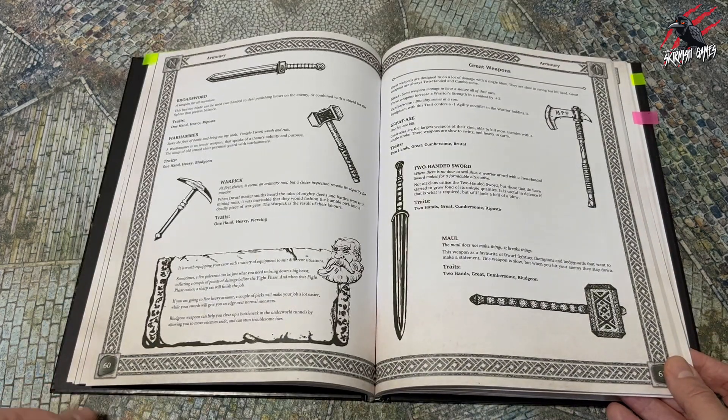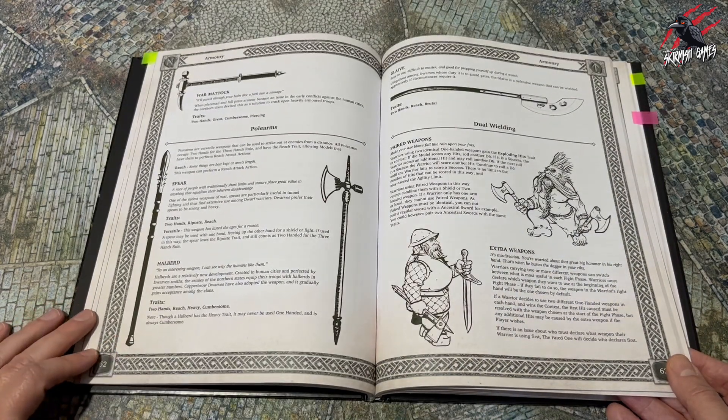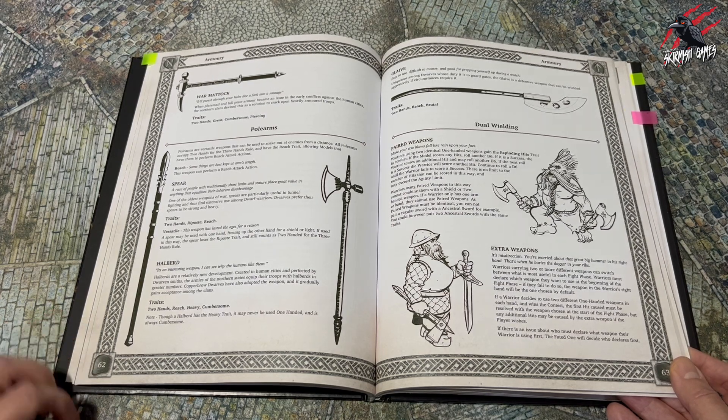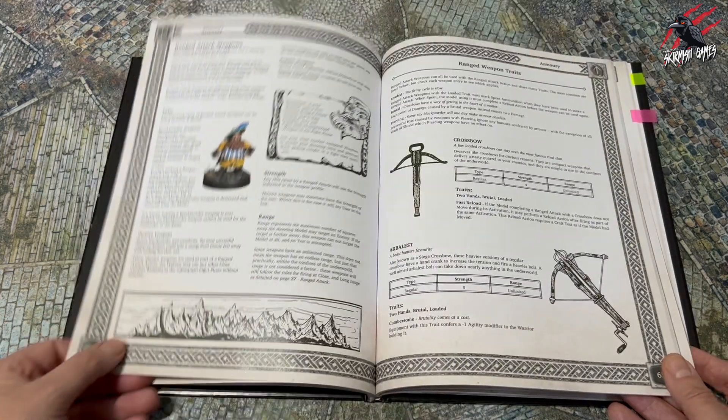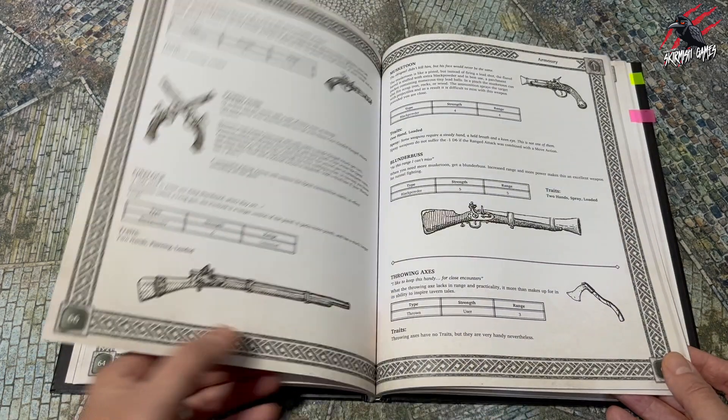You're going to get to see images, you've got all the traits explained, and basically everything you need to know there. Really nice. Some nice old school D&D style imagery, which I really like in illustration. So that's really fun. The whole vibe of this game is very old school, which I think is brilliant. It's right up my street. And when you combine the aesthetic of the rulebook with the actual models, I think they've done a great job of syncing them up.